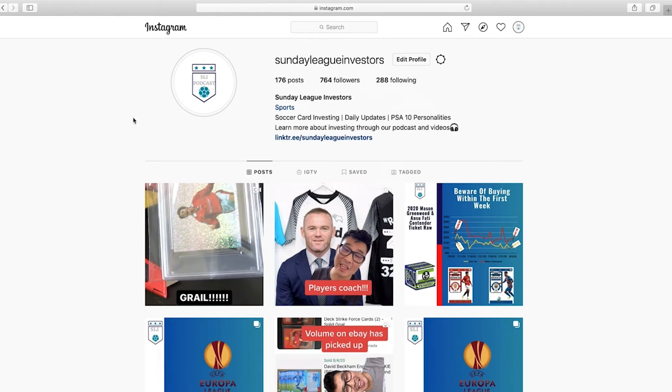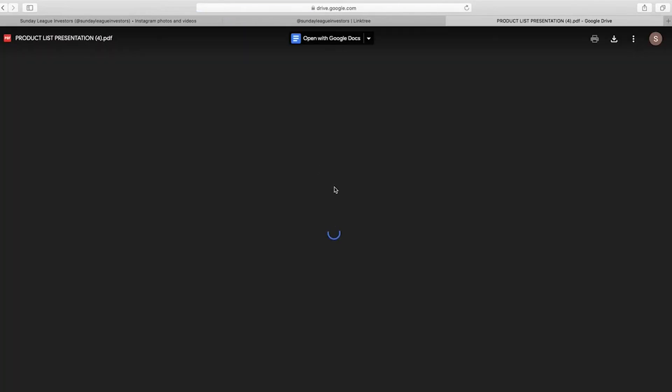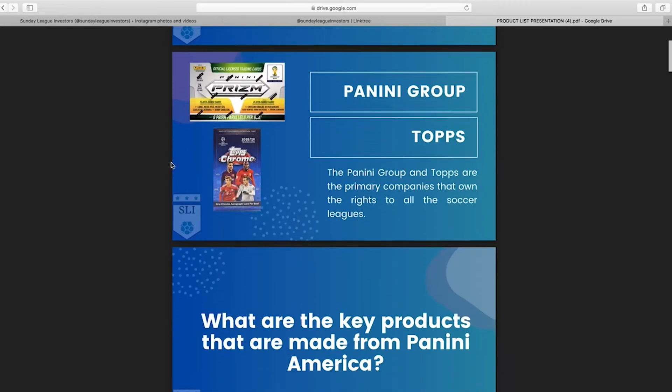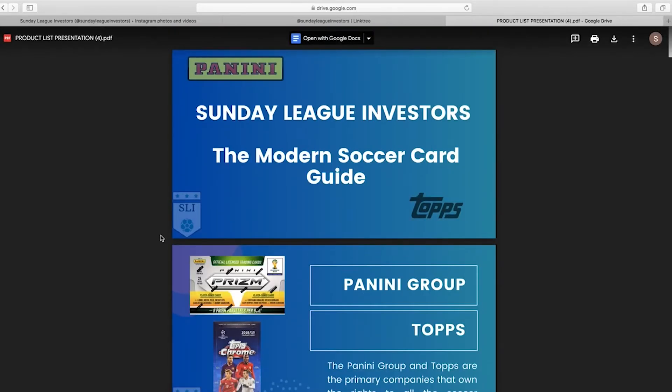Before we get started with the video, we want to inform anyone new to the hobby or interested in getting into it that we have a free guide available to help you get started. If you go to our Sunday League Investors Instagram, we have a link tree link available — open that up and it'll be the first link called the Modern Soccer Card Licensing Guide. This guide will help you get started with soccer cards or soccer stickers and runs through pretty much the modern cards available in the market today.